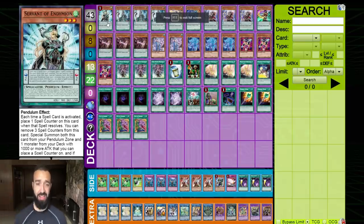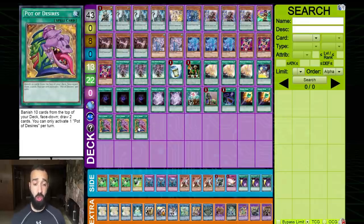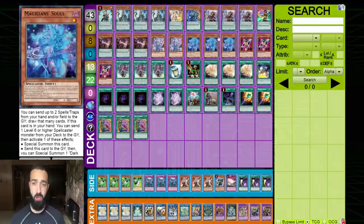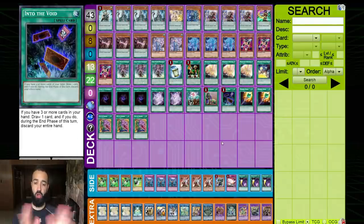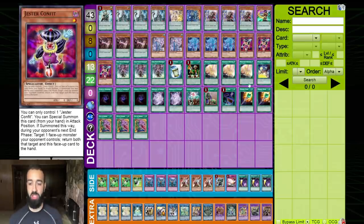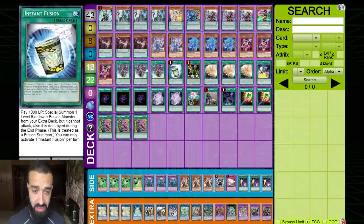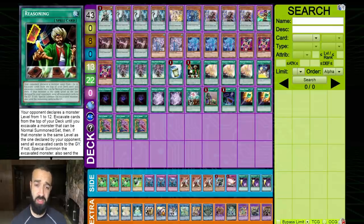This is the deck profile. We play 43 cards to ensure you don't draw double Desire, double Mastery, double Restage — you want them all split apart. We increased the turbo cards: triple Jester Confit, double Wonder One. Wonder One works great with Lord of Darkness and with Restage. The Restage engine is most powerful when Restage resolves. With the addition of Reasoning, Instant Fusion, and triple Jester Confit — call Reasoning at six, you have one Jackal in your deck. Call seven and nobody knows you're playing triple Jester Confit.